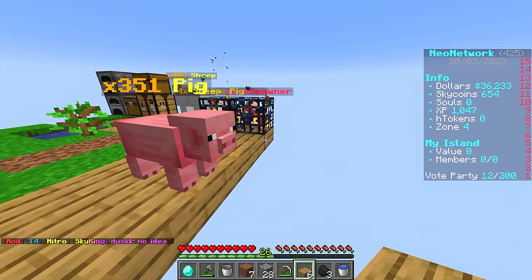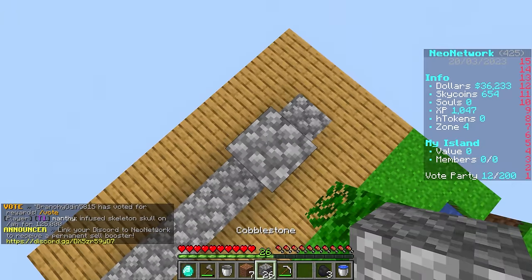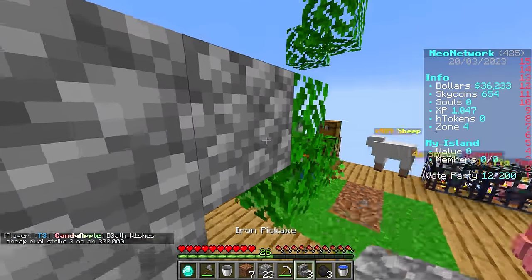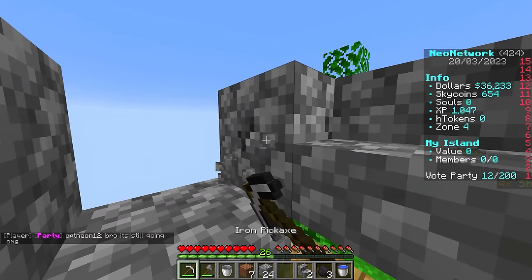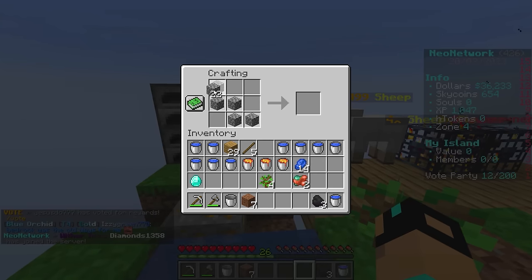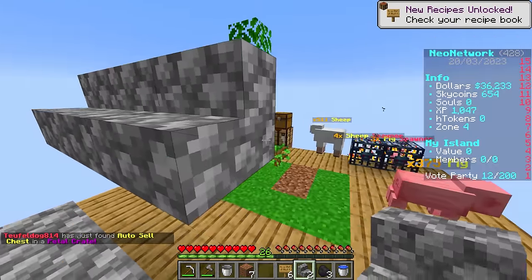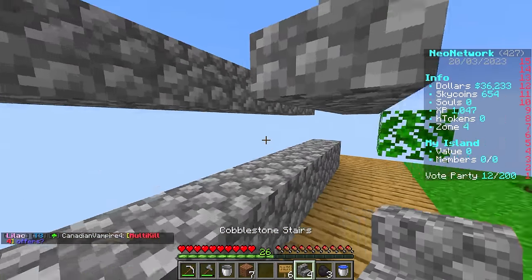The first thing you want to do is just build a line of cobblestone, something like this. I'll make it a little bit wider and we're gonna build a nice hopper system to collect all of our drops. You want to build up two blocks, build over a block, and then place your stairs like this. Pretty simple - repeat that on the other side as well. You may be wondering, Neo, how is this a cobblestone generator? I'll show you - this uses the new feature of water-logging a stair.